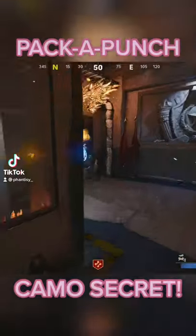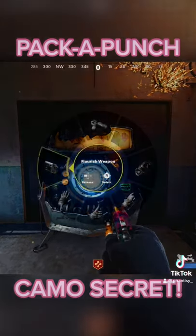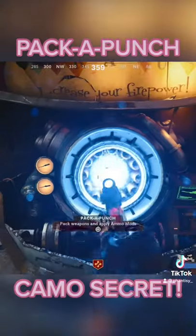This is a cheeky pack-a-punch trick that you may not know about in Cold War Zombies. I've got this Dear Maddie and I really like the tier 1 pack camo. I've also got this tier 2 packed M1911 and I definitely prefer the tier 1 camo. This trick right here will let you choose your pack-a-punch camo in Cold War Zombies.